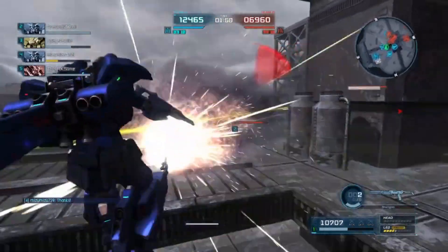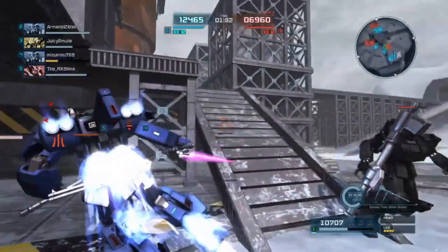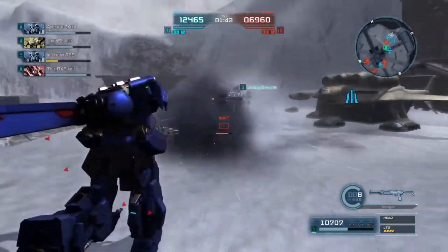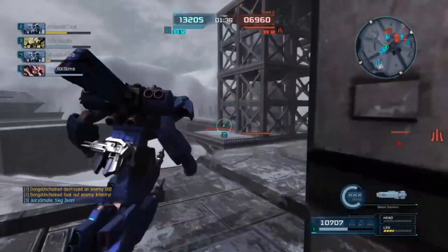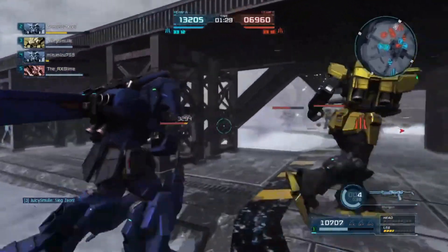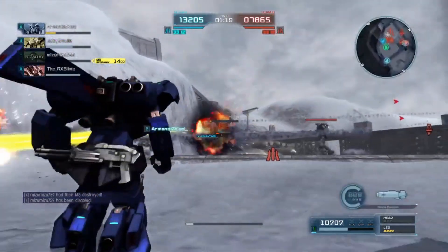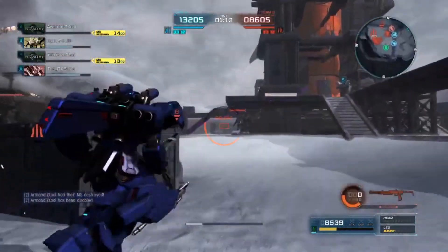We're going to run up and shoot the legs of the EZ-8 there. I believe the Federation shotgun — if you do mag dump the enemy's legs — can do some pretty good leg breaking. We do get the EZ-8; he did a dodge roll towards our other support. Unfortunately that's a low-cost general against two supports. He's not going to last too long, especially with one of those supports being the Hazel Custom — a pretty nasty support that's also really good at close to mid range. Unfortunately, our teammate did die and I'm going to have to retreat. They see a support with low health, so I'm going to be the number one target.